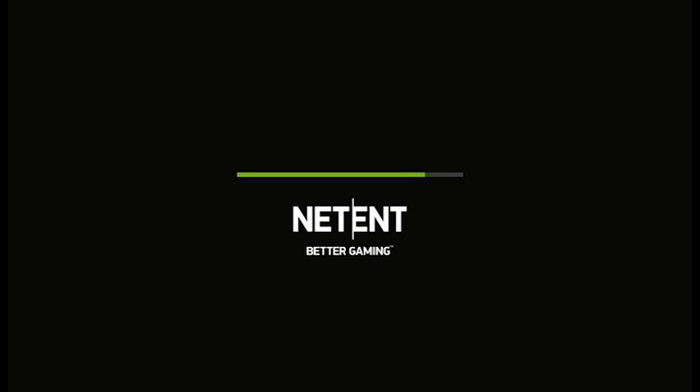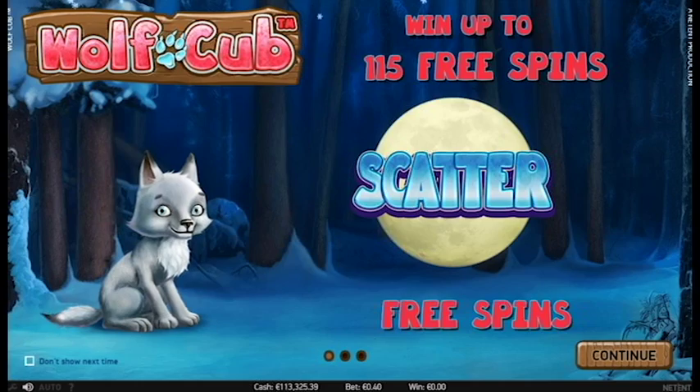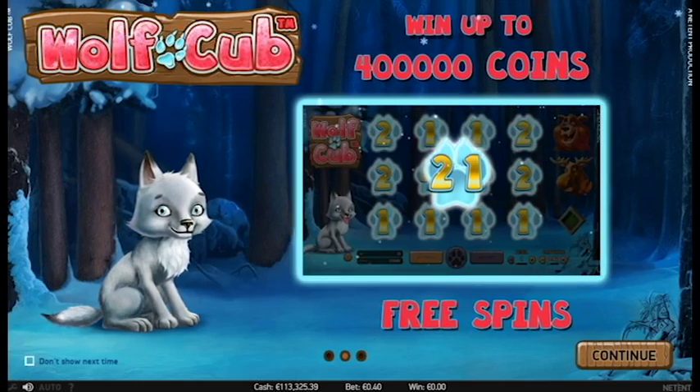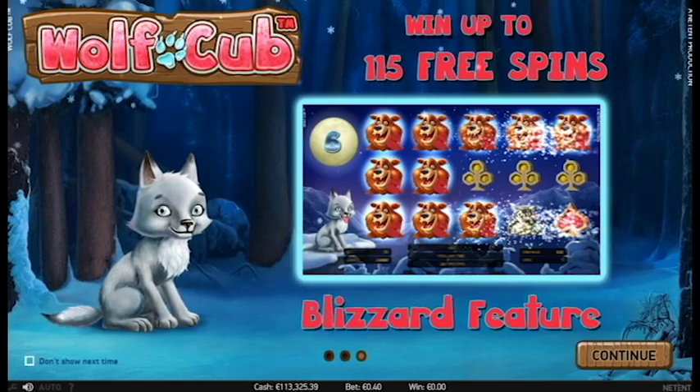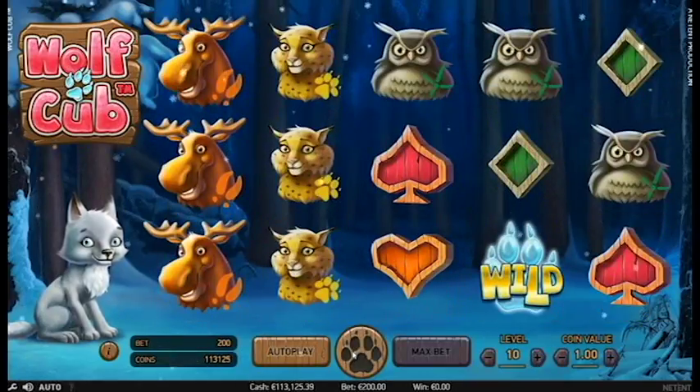NetEnt have re-released their slot game Wolf Cub. It features scatter symbols which lead to free spins. Within these free spins, there's the blizzard feature. The RTP for this game is 96.34%.